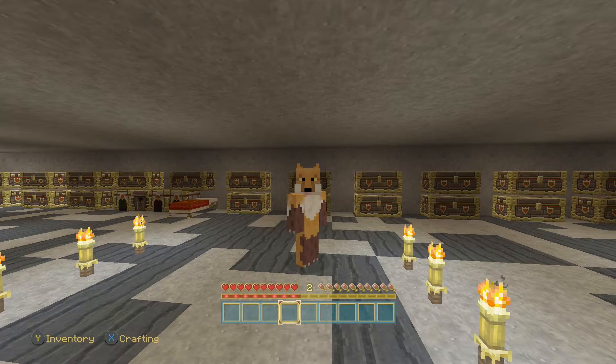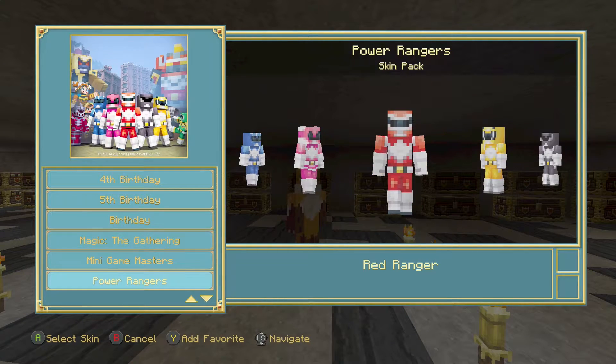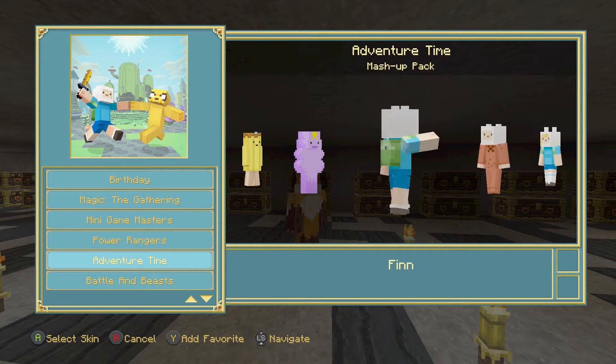By 'mashup pack' I meant the skin pack — I apologize, I always mix the two up. So let's go ahead and take a look at the Adventure Time skin pack. You have to get the mashup pack in order to get the skin pack, so you have to pay that $5.99. Let's go to the settings options, go to change skin, then go down to the Adventure Time skin pack, and here it is.